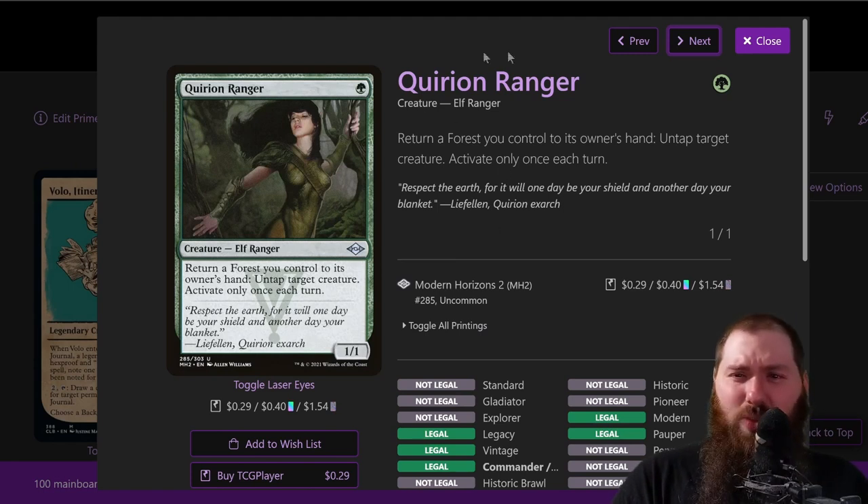Quirion Ranger — one mana, elf ranger. Ranger is unique in the deck, so you always pick ranger. It's a 1/1: return a forest you control to its owner's hand, untap target creature — activate only once a turn. You tap the mana for the forest, bounce it back to your hand, help pay for Volo's cost, and untap Volo to draw again. Typically you do this when you're pretty far ahead — tap two to draw cards, return a forest, untap Volo, tap two to draw again, dig for that combo piece.